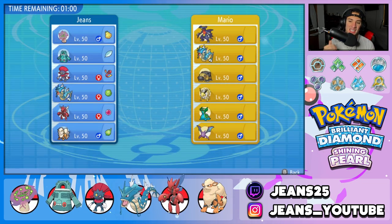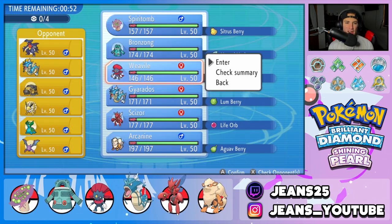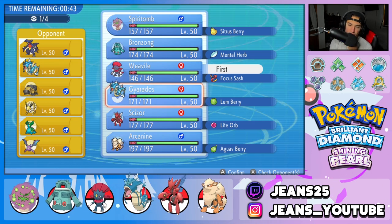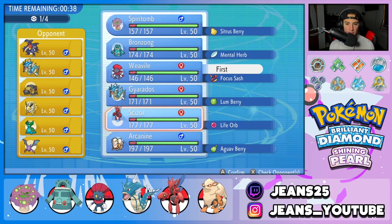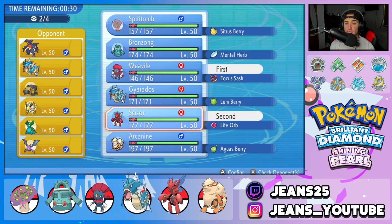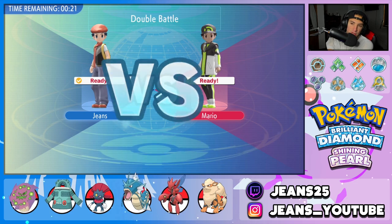Second match coming at you guys — I decided to rematch our opponent because we had such a solid battle, and I want to showcase the other side of this team. Last match we led Spiritomb; this time I want to lead Weavile for Speed Control. I'm going to go Weavile as lead. I could go Gyarados but he has Intimidate and Storm Drain. I'll go Scizor — try to maybe set up a Swords Dance turn one. He has Hypnosis on Crobat which is scary, but I can go Ice Punch instead. I'm going in with Scizor and bringing Gyarados and Arcanine in the back.